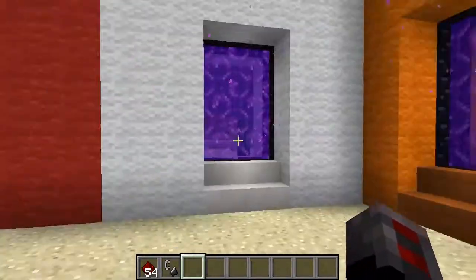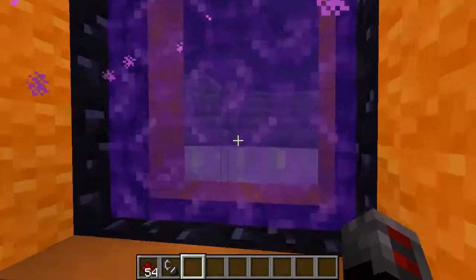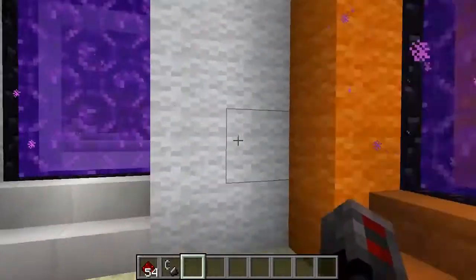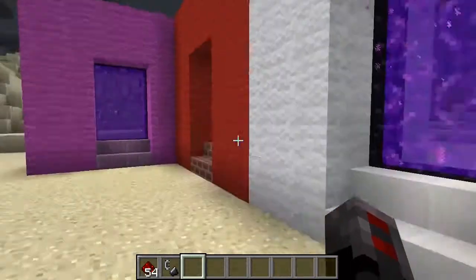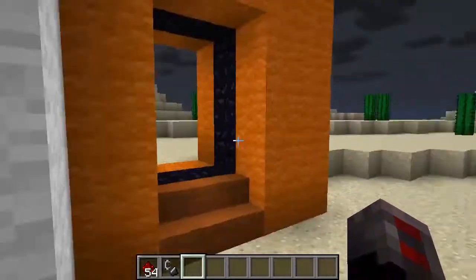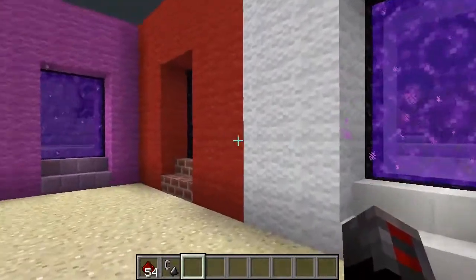If we delete the orange one, white and purple are still linked, so there are still two in that portal pathway. Orange takes us to white and white takes us to orange. But if we now delete the orange portal, white will now take us back to purple. Purple to white. But if we delete one of these two — purple or the white one — it will shatter them both.